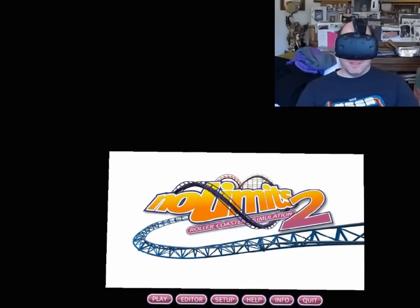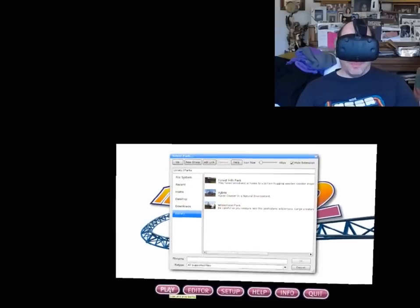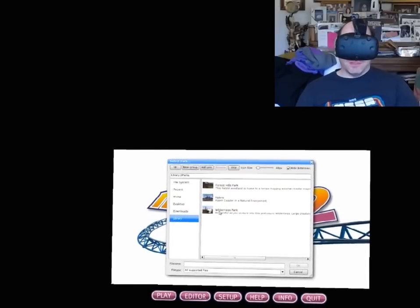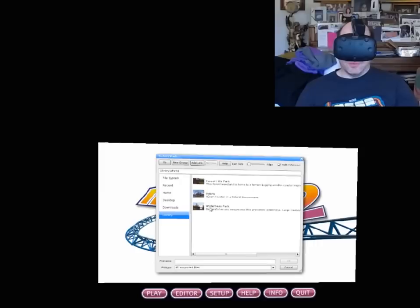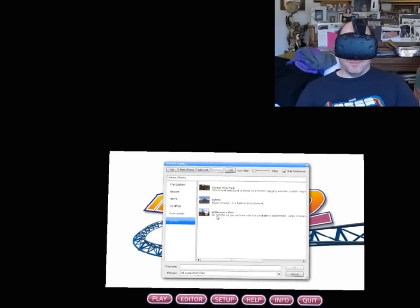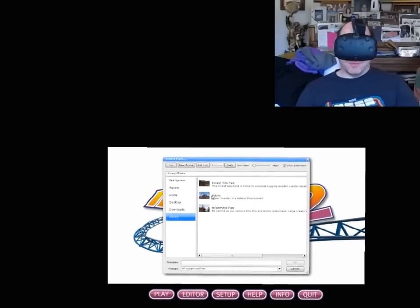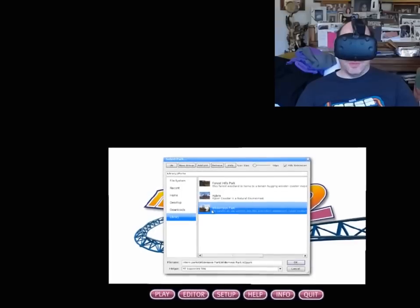Now this is an industry standard program, so when I go in and hit play here, you'll notice there's a few parks here. These could be actual theme parks. We're going to check out one of these three coasters — let's try this Wilderness Park one.